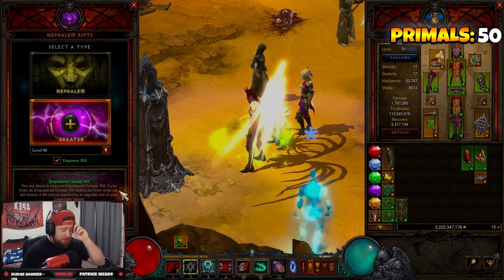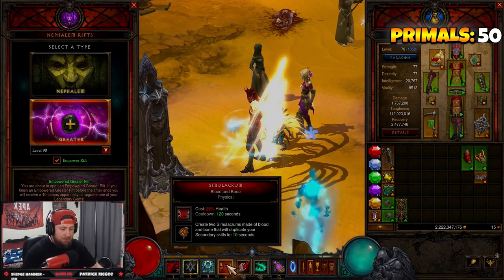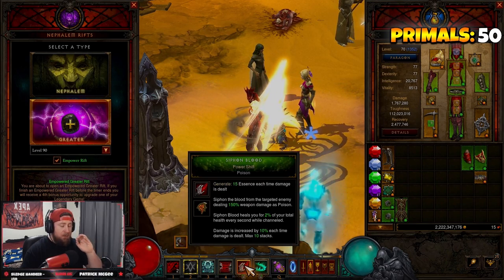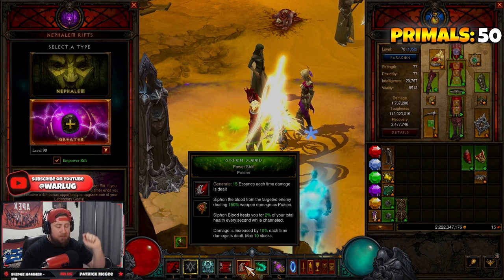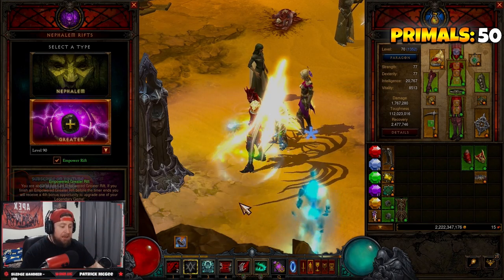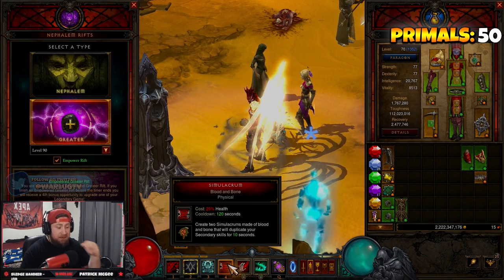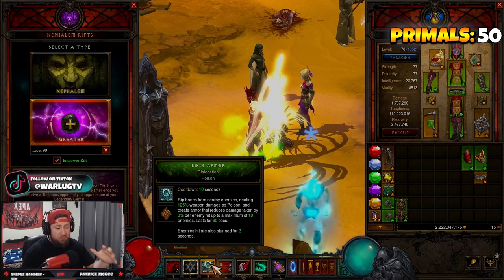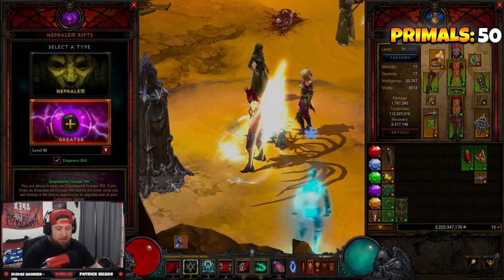Here's how you play the build: you spawn in, pop Simulacrum. A key pro tip — get your Siphon Blood maxed out first and then cast Simulacrum to get the bigger 300% bonus, which is really important. Then use Desolation to stun a group and Blood Rush to pop around. Pretty easy.